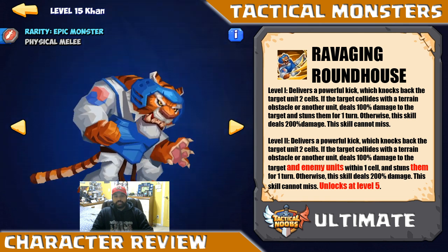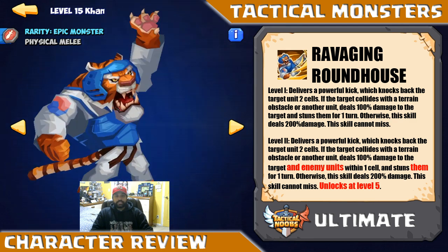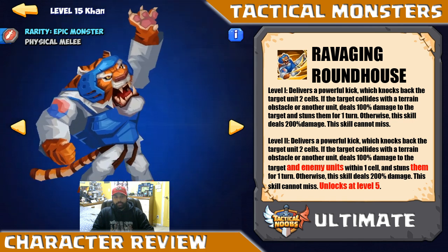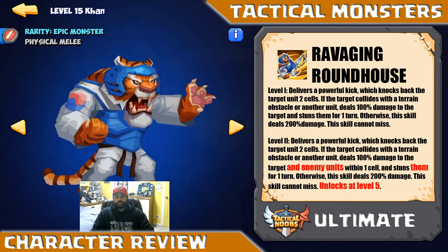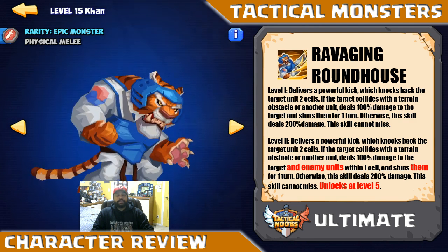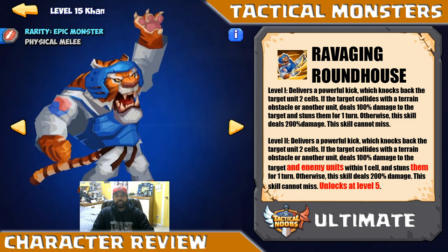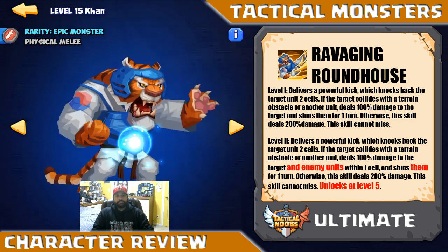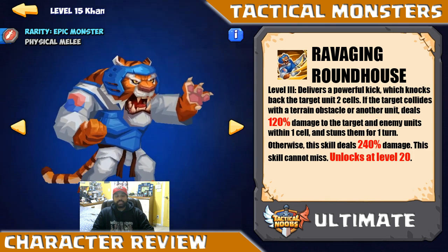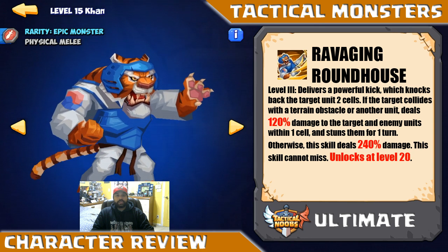There are particular ways you can use this skill. When you level up, a few additions happen. Level 2, which unlocks at level 5, keeps the same damage — still 100% and 200% — but now it also affects all enemies within one cell, giving Khan an AoE effect. At level 3, the damage increases to 120% and 240% instead of 100% and 200%, unlocked at level 20.